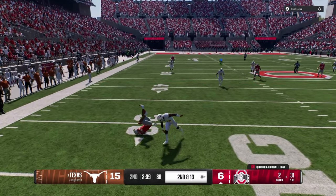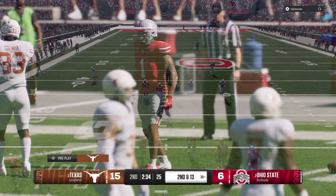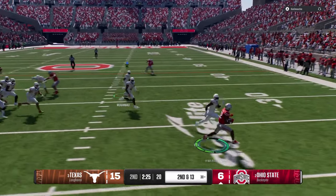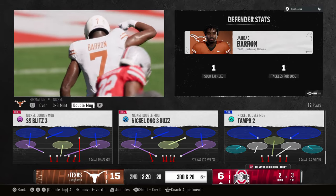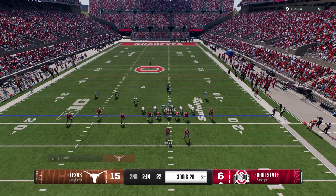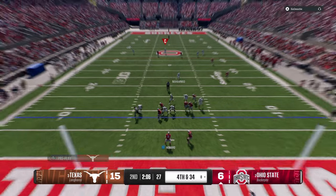That's good D - just tackle. Seriously, if you just did this setup: nickel dog three buzz, pinch your D-line, crash your line down, hard flat both guys and literally ran the defense like this, you'd win 90% of your games - maybe more. It's such a simple defense but so effective. That disengage is so valuable. We've got the defense with them in a punt situation.